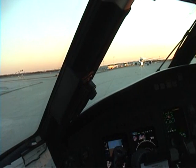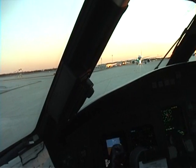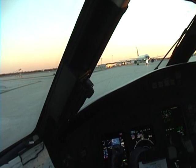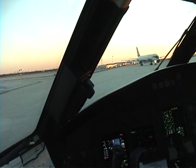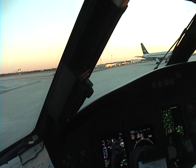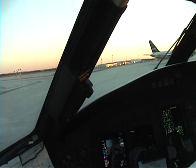Ground, how you doing? WS 3626, spot 12, we got Romeo. WS 3626, left turn ground, runway 27L, taxi via Hotel Echo, hold short of runway 27R. Hotel Echo, hold short 27R, WS 3626.